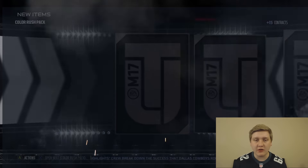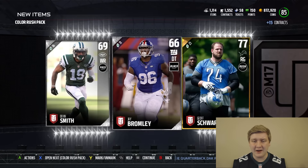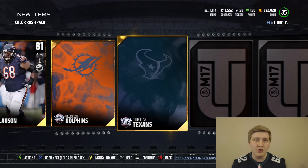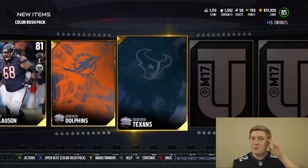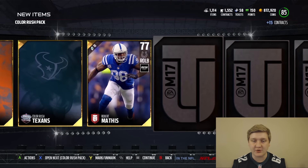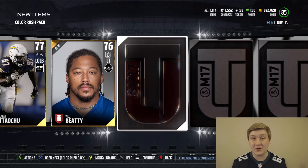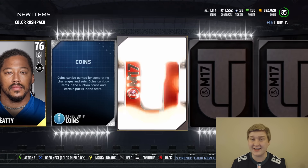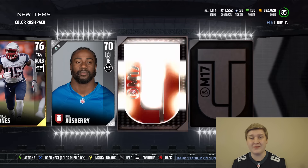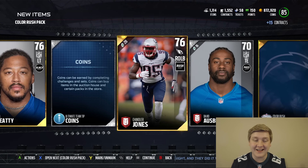Definitely check out the Color Rush uniforms if you're trying to get a tier two chemistry — it's going to help you so much, because each jersey goes for a chemistry boost. If you can get two uniforms, it's basically going to upgrade you to tier two for most of the chemistries, which is really cool. It's a lot cheaper than buying a gold jersey or a gold coach, which are way overpriced — especially for chemistries like Verts.